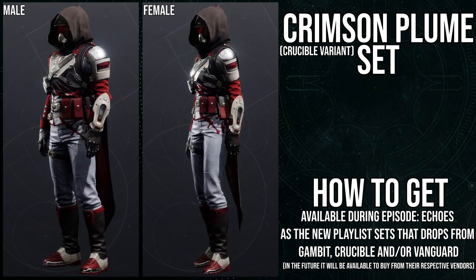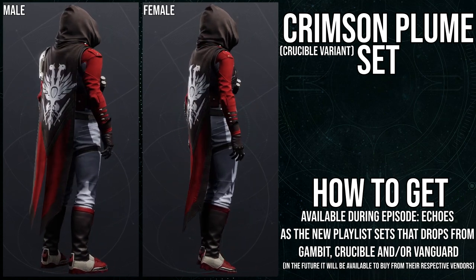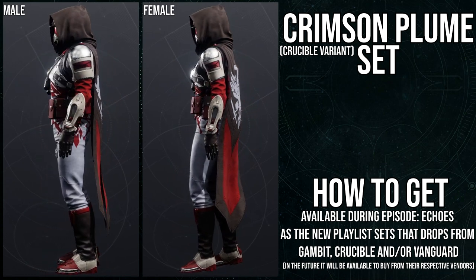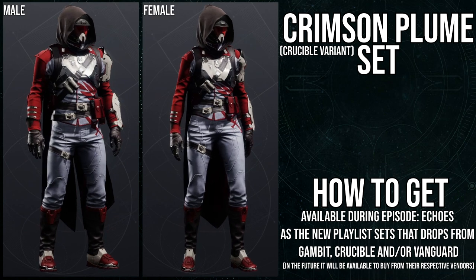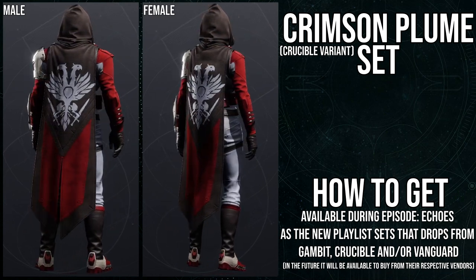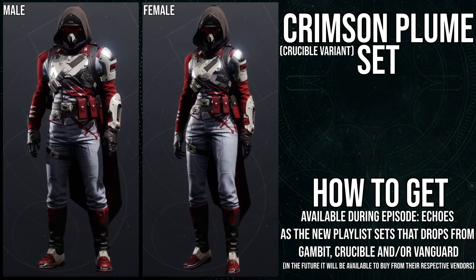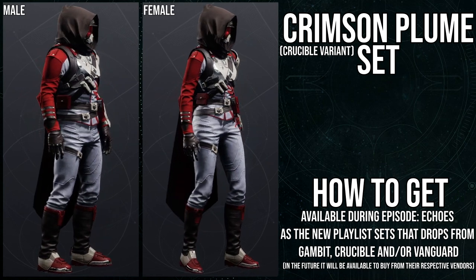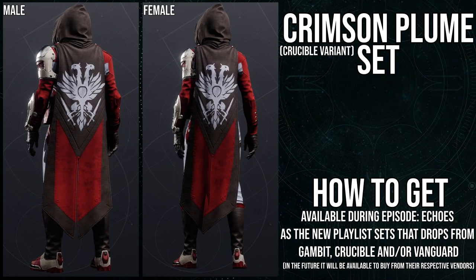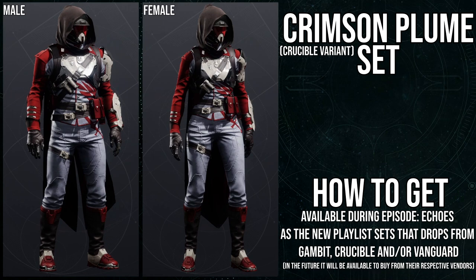You don't have to play the activity if you have a lot of engrams — just go to Shaxx and turn them all in. You'll eventually get all the armor. That's literally how I did it. For those looking this up way after Echoes is done, you should be able to just buy the armors outright. You don't have to do the random engrams — you should be able to just go to the vendor's armor selection and grab the armor you want. Whether that ends up being the case, we'll see.